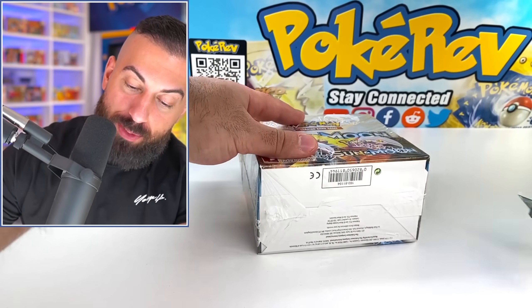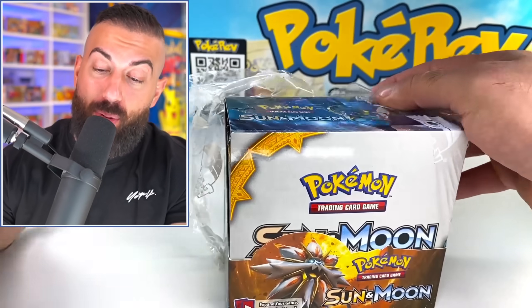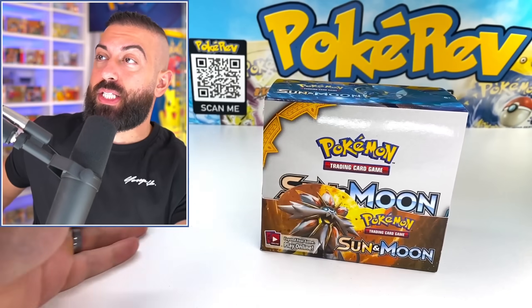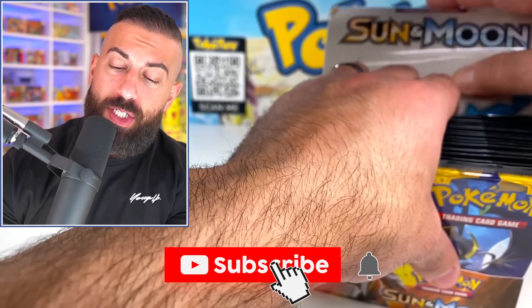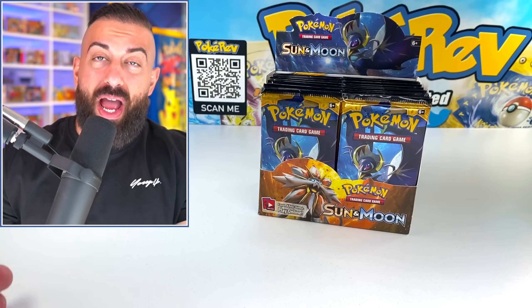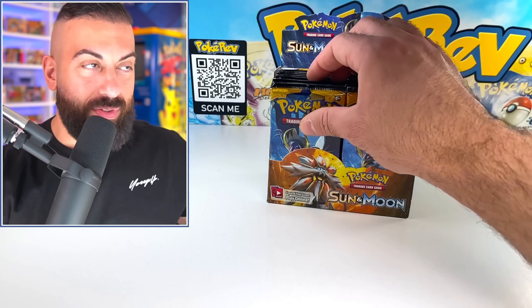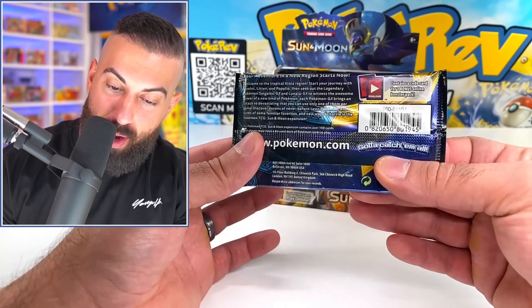So with that being said, let's crack the seal on this box. I do want to let you guys know that I'm going to be giving away the pulls that we get from this box to one subscriber. If you'd like to enter the giveaway, all you need to do is: number one, smash the like button; number two, make sure you subscribe to the channel with notifications on; and number three, leave a comment down below. And there we have it, Sun and Moon Base Set — the nostalgia of this set is starting to kick in because I don't even know the last time we opened a box of this stuff.